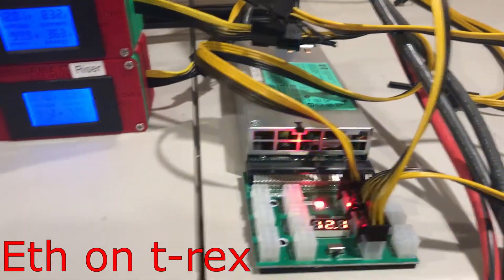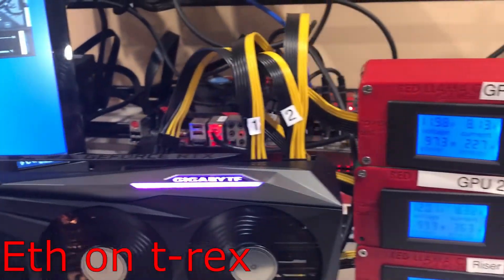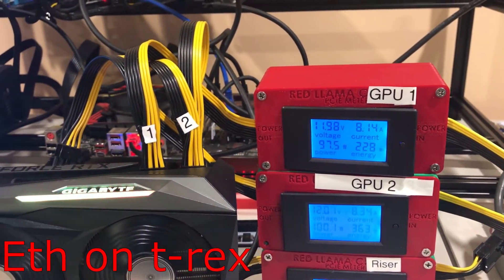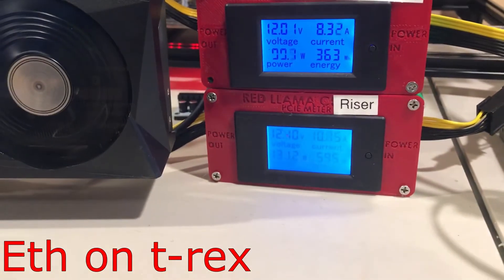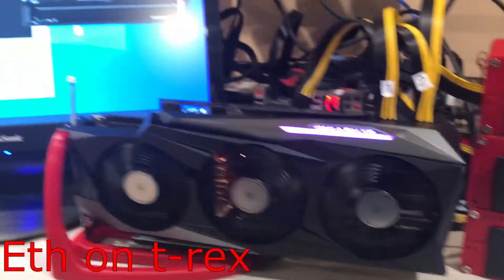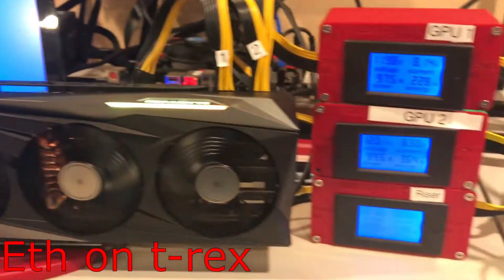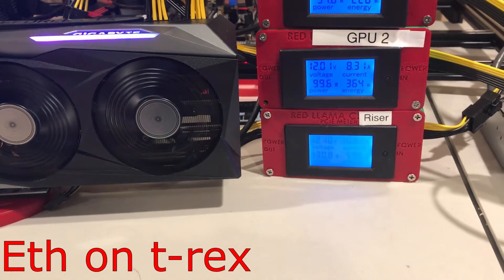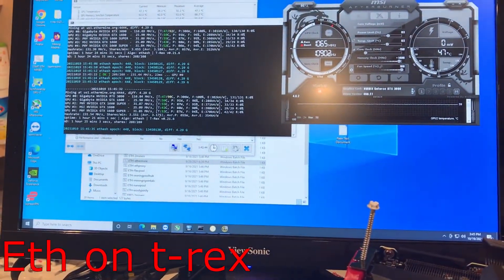So there is some loss in the power supply. At each of these cords, we're getting about 97 and 100 watts per string. And then on the riser, we're getting 130 on the riser. And this is all on the Ethereum QX miner. So altogether 330 watts. There's a bit of a mismatch of about 24 watts right there.